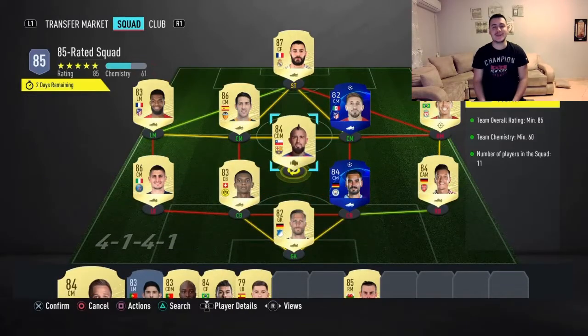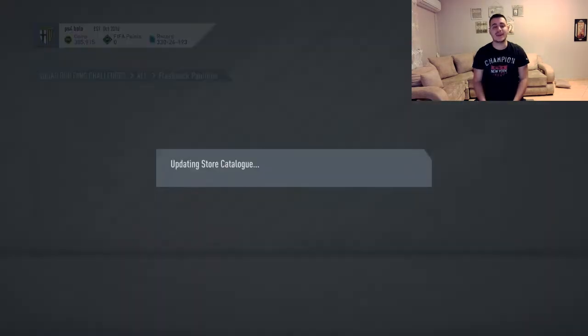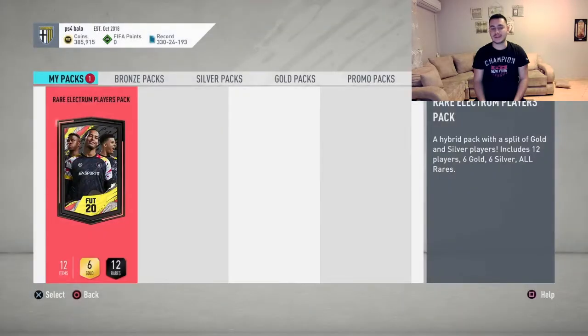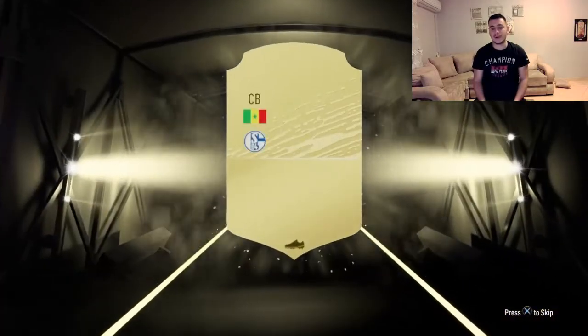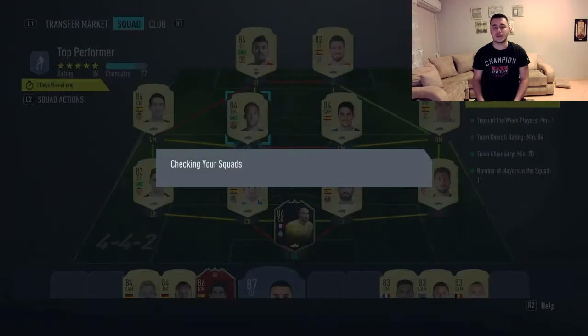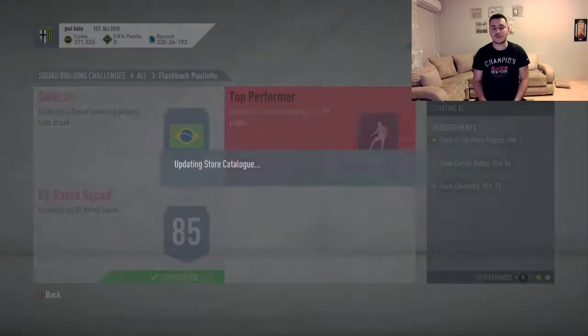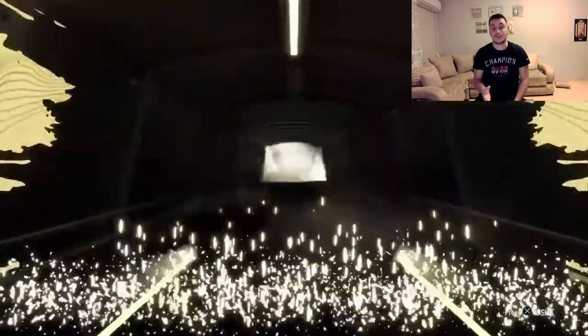Welcome to another video. Today I'm going to cover the absolutely incredible SBC that EA released — the Flashback Paulinho. He's about 170-180k, which is not too expensive in my opinion, especially if you have a lot of untradable cards in your club. If you can do it for around 80 to 100 thousand coins I would absolutely recommend doing it, even if you have to buy every single player.